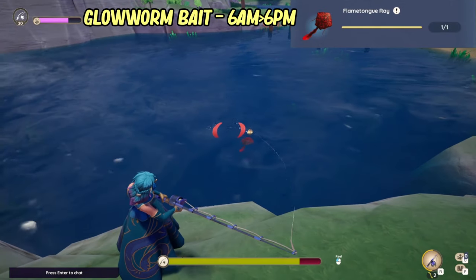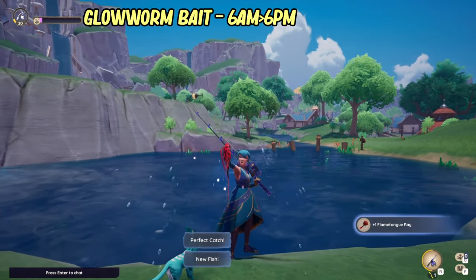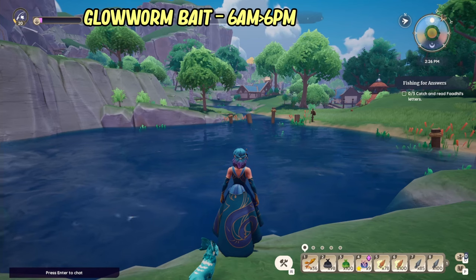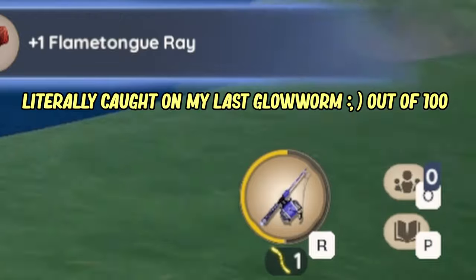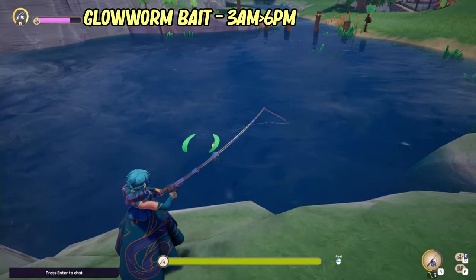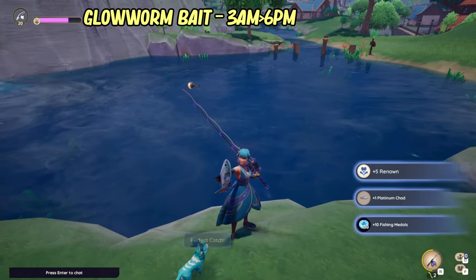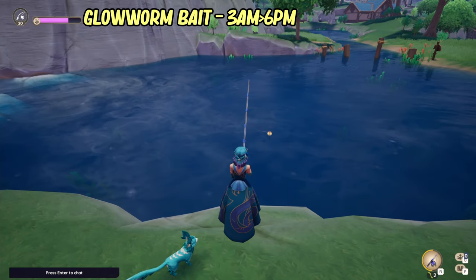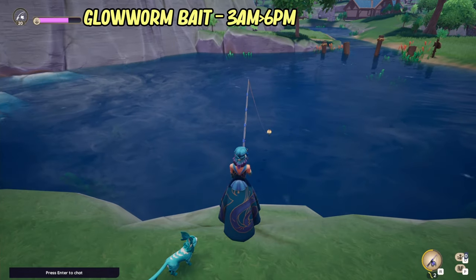The next one is probably one of the hardest fish in this bundle — that is the Flame Tongue Ray. It's an epic catch which means it's going to be quite difficult to get, so if you can get the fishing buff from having people next to you it's definitely a bonus. It's also caught in the Kiloma village rivers but you need to do it in day or dawn — dawn being 3am to 6am, day from 6am to 6pm. You'll need a glow worm. I actually caught my Radiant Sunfish and my Ray in the same area, so I can highly recommend that area.